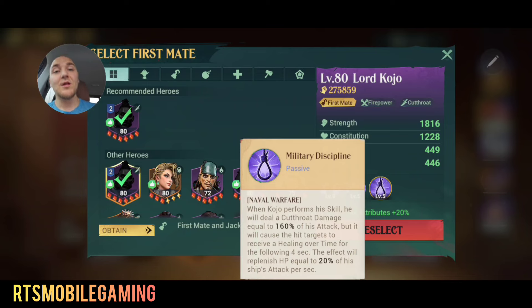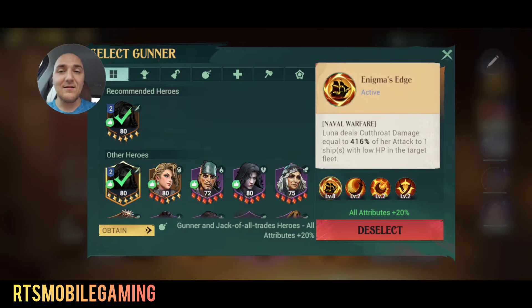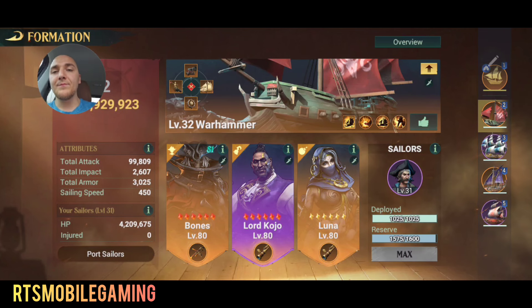That healing might end up being 5% to 10% of your damage, and gets healed back over the next 4 seconds, but he still does solid damage. And I'm saying that with a knife in my side because I used to hate him, and now I hate him less. And then Luna — Luna also does fantastic damage to single targets with low HP in the enemy fleet, and she has a chance to trigger her ultimate again every 24 seconds. So a lot of single target, very heavy hitting damage with a lot of rage regen.